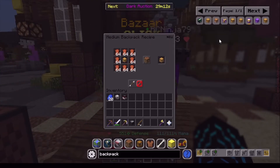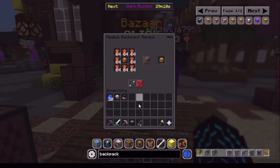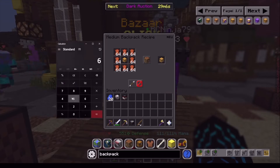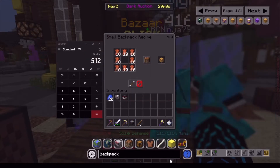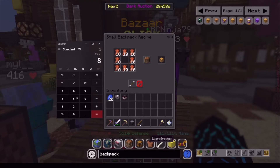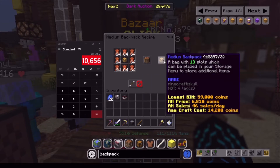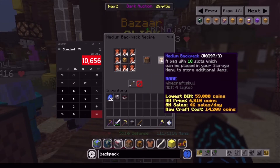What you're going to be crafting is a medium backpack. If I pull up my calculator: 64 times 8 is 512, plus 80, that's 592 leather. Times that by 18 — the bazaar cost — that's 10,656 coins to make a medium backpack.